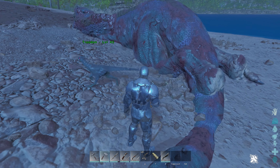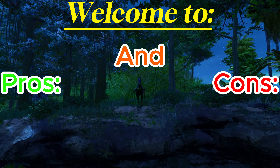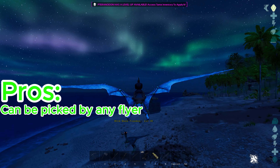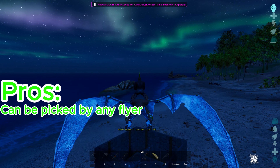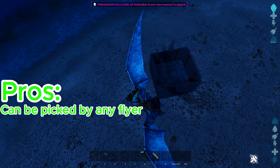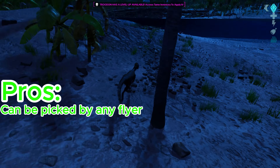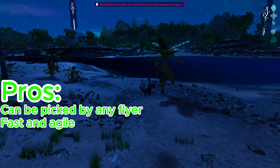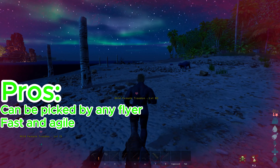Let's start with the pros for Troodons. They can be picked up by any flyer to drop in a taming pen, which makes it really helpful for containing the area. They're fast and agile — with the movement speed nerf in ARK: Survival Ascended, this is really important because people won't be able to run from them anymore.